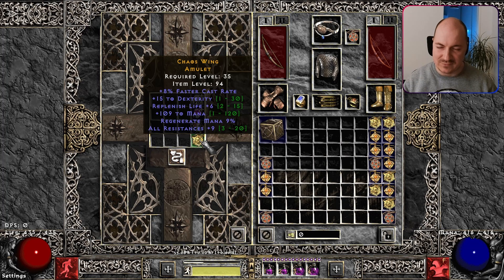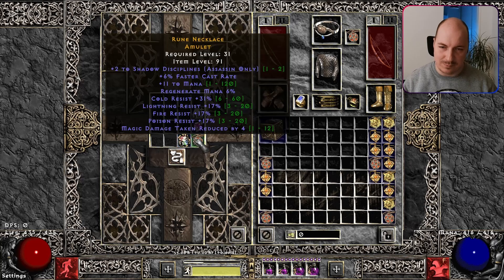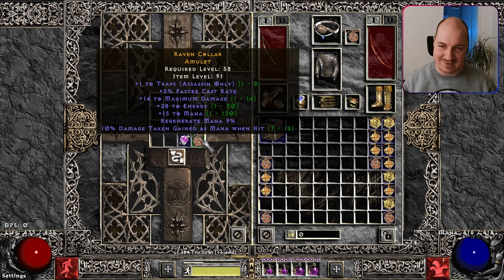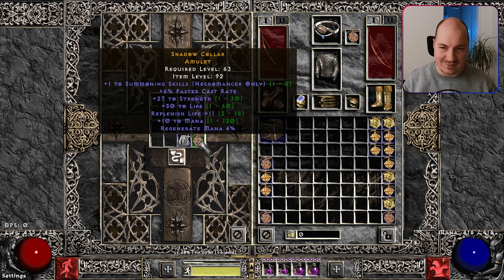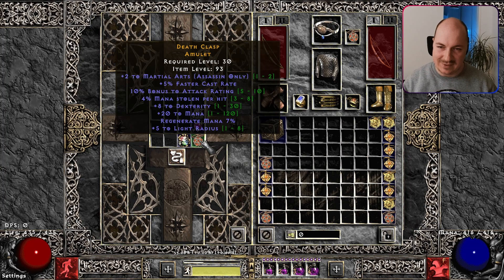8 FCR again — yikes yikes yikes yikes. Two to necro, 7 FCR, nothing else. Come on dude, this is unfair. Today is absolutely unfair. We haven't dropped much, we haven't crafted much. Oh boy, we even died one time — yikes.